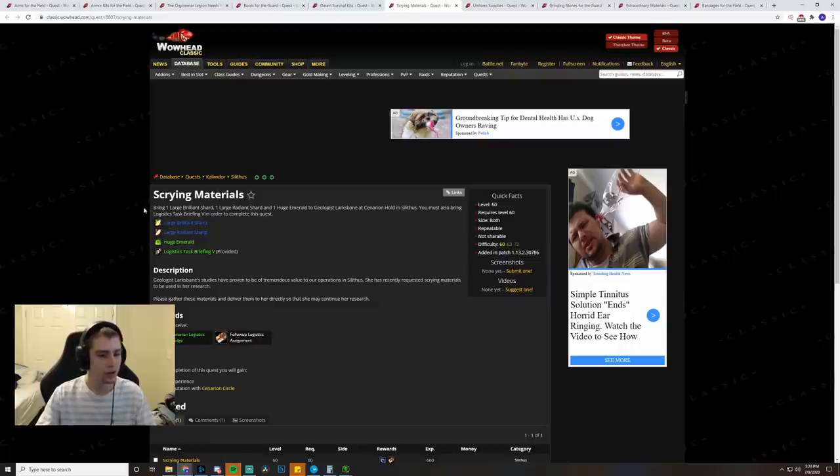Next up, Scrying Materials: a Large Brille, Large Radiant, and Huge Emerald — about 10 gold or so. Huge Emeralds, Large Radiants, and Large Brills are all going to go up in price after AQ, so definitely prepare them now.